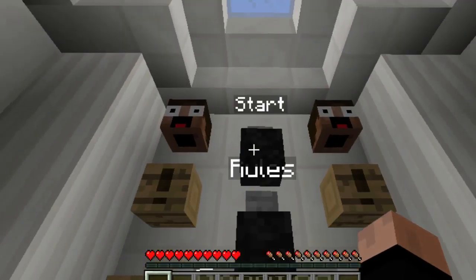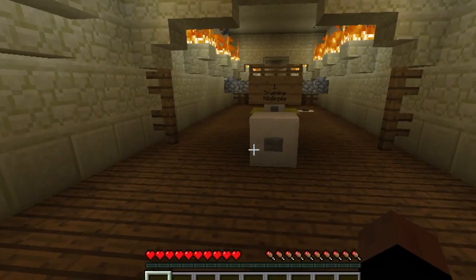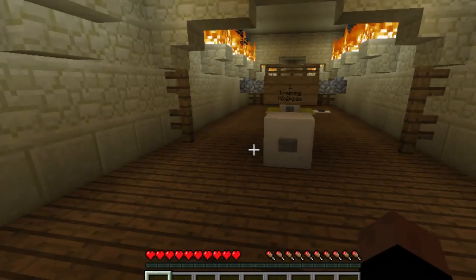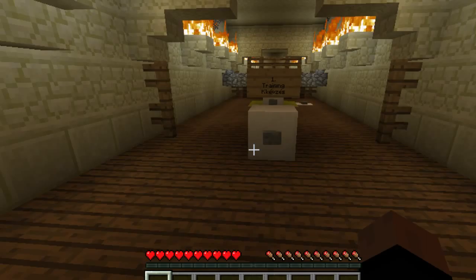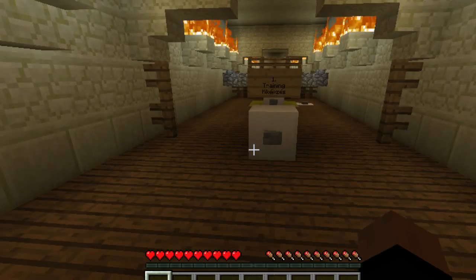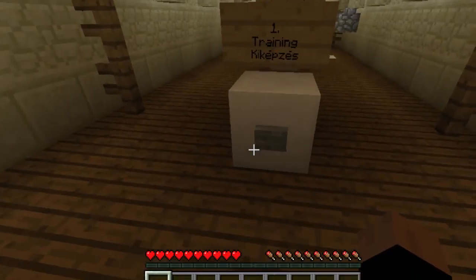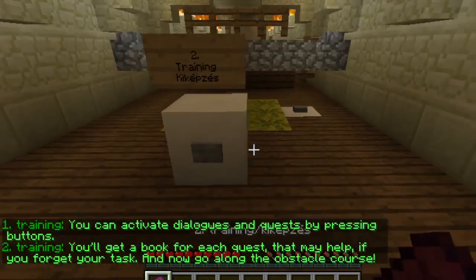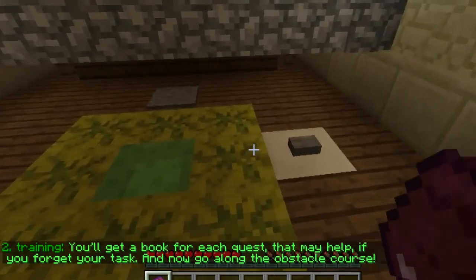Alright, let's get started. I should mention ahead of time that they included maps as images for Hill Valley in both 1955 and 1985. I've got those open in separate windows behind Minecraft, so if there's a time when I'm pausing, I'm just checking the map to see where I'm supposed to go next - because we all know I have a really bad sense of direction. To activate dialogs and quests, press buttons and get a book for each quest. Now go along the obstacle course.